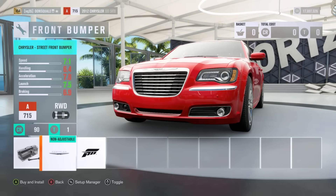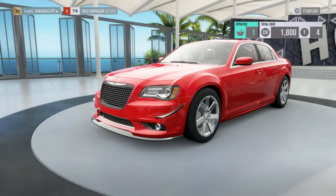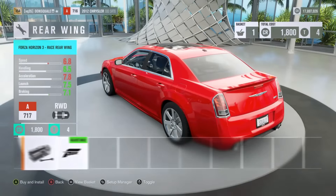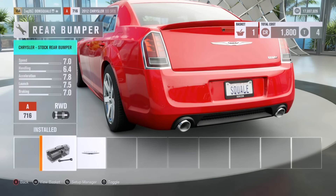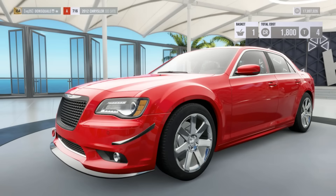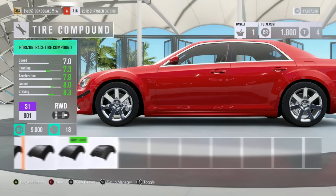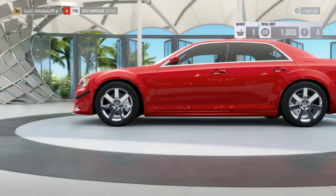As far as the front end goes, it looks like we can put on a base model Chrysler front end or add on the little splitter with the canards, which I think we are probably going to do. As far as the rear wing goes, negatory on the Forza edition wing. We're going to leave the SRT8 rear bumper on there — and the side skirts as well. No sense going back to a base model Chrysler — we're here for the big boy stuff.